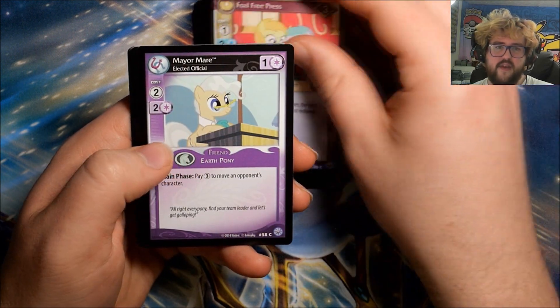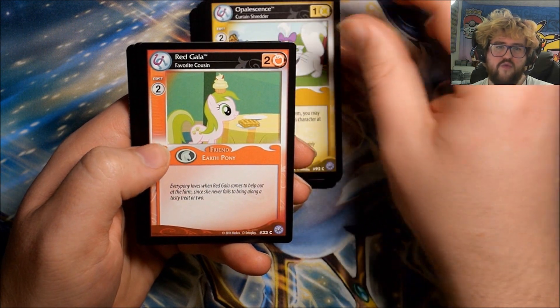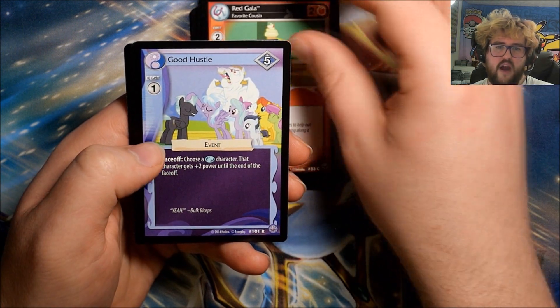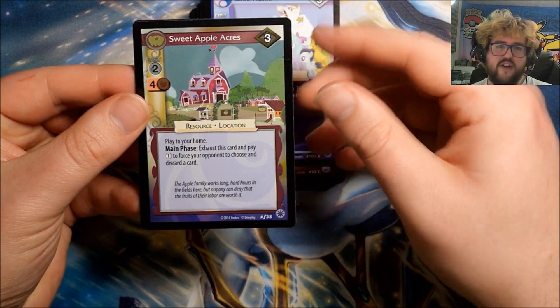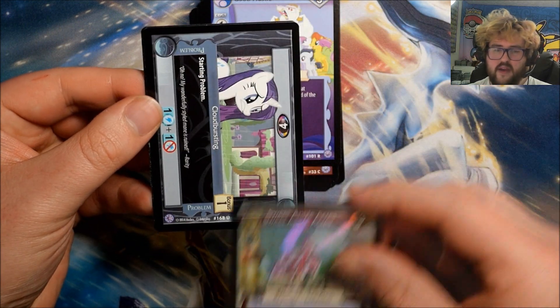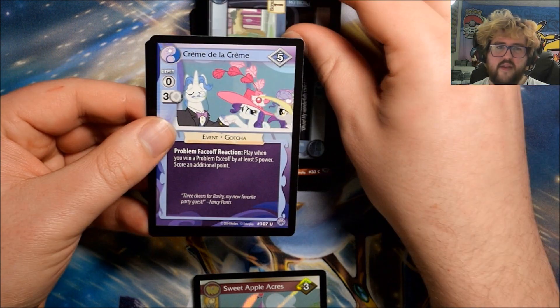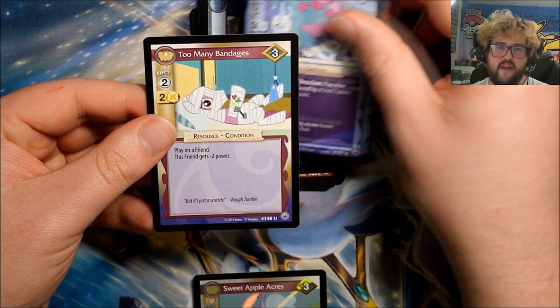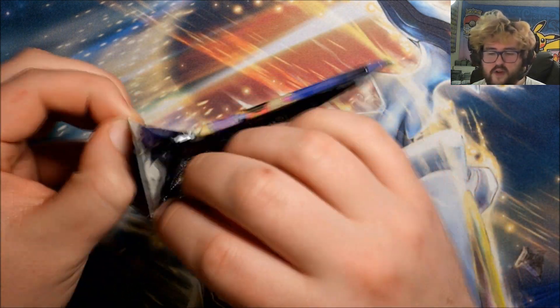Pack nineteen continues: Mayor Mayor, Opalescence, Red Gala. Our rare is Good Hustle. Oh we have another foil — it's Sweet Apple Acres, very very nice! Then we have Cloud Bursting, Creme de la Creme, and Too Many Bandages.